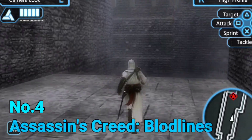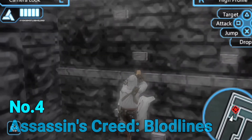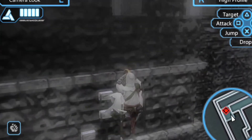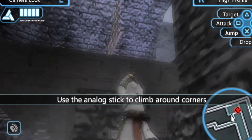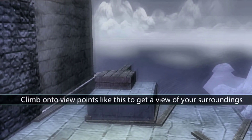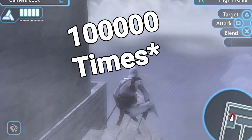At number 4 we have Assassin's Creed Bloodlines. This is an Assassin's Creed game on your phone — and it's an Assassin's Creed game from when the series was about assassins, not pirates and gladiators. With Assassin's Creed Valhalla having come out, you might want to check this classic one out. Go ahead and play it if you haven't already.